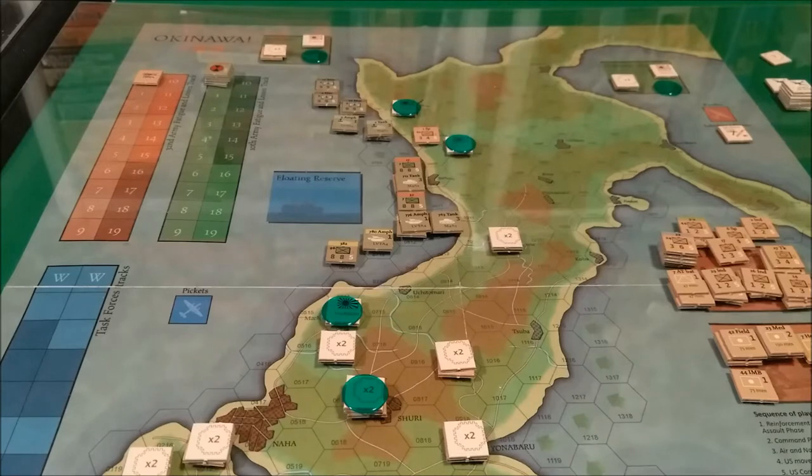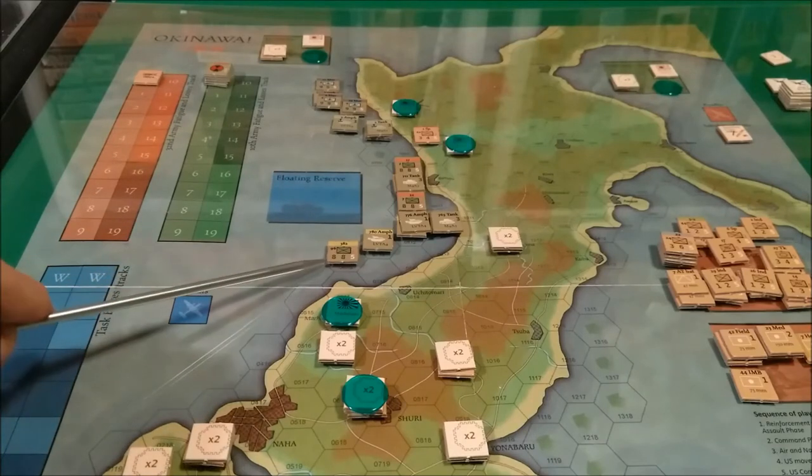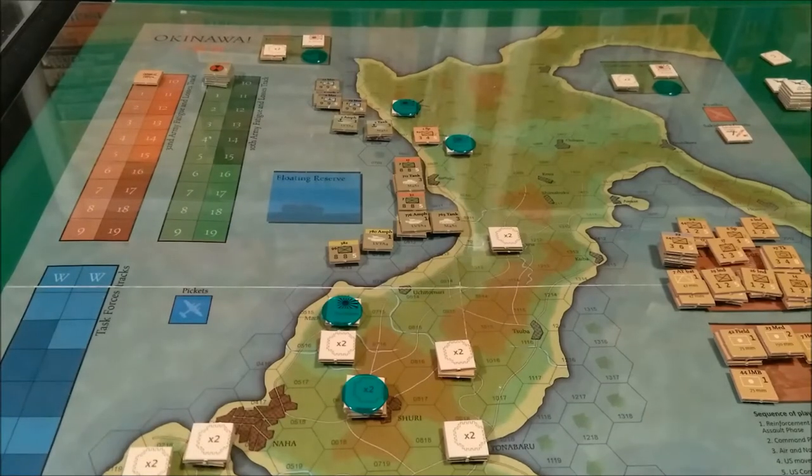The sector includes the contiguous landing hexes between 05-05, which is this hex right here, and 06-13, this hex here. So all along here is where we can invade from on the first turn. Then we have the 2nd Marine Division demonstration. While the 10th Army was landing on the Hagushi sector, the 2nd Marine Division was staging a demonstration landing at Minotoga, fixing the attention of the Japanese command.